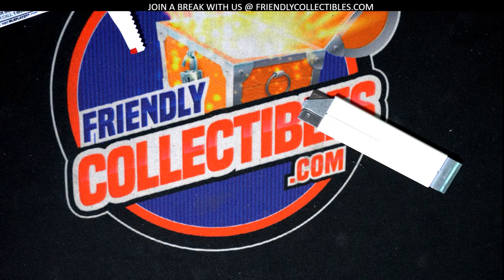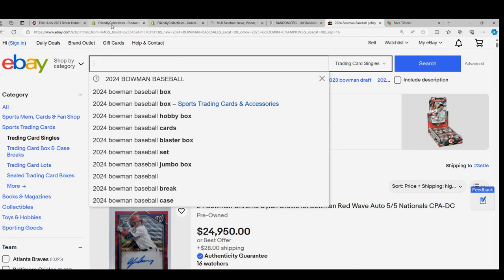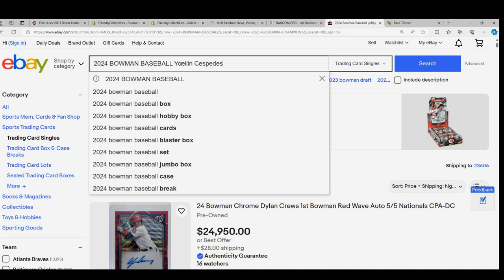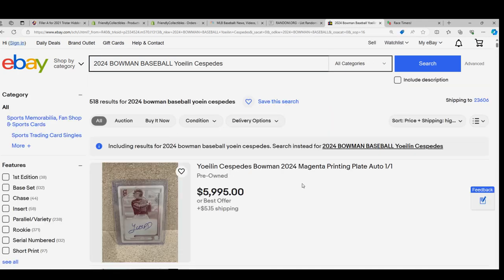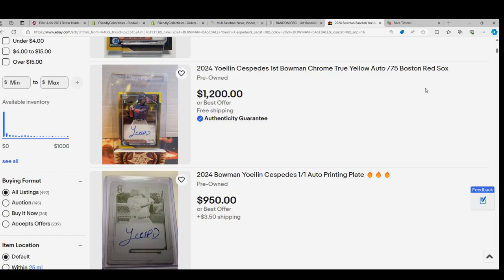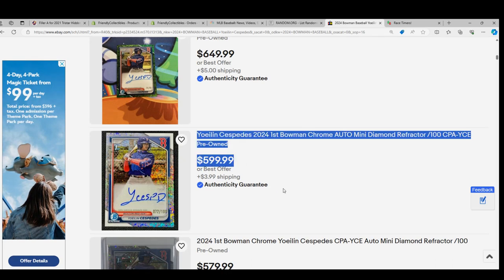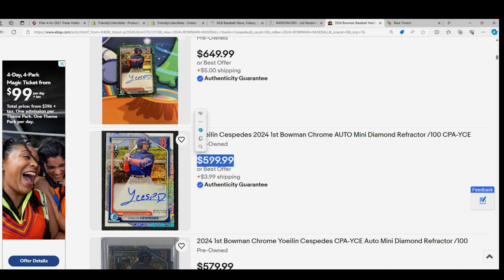Congratulations Aaron! Here's a quick look at this player for the Red Sox — parallel numbered to 100. Let's see if we can find that on eBay. I can see one numbered to 25 for sale right there. Let's see what we can find — a number to 75 is listed at $1,200 or best offer, and that one's listed at $600 or best offer.